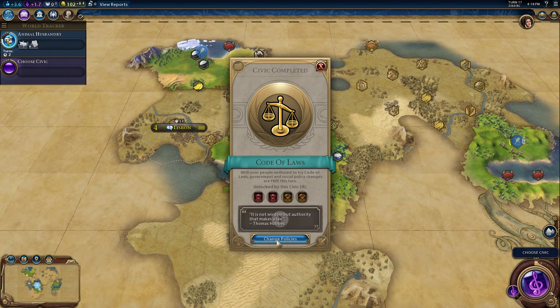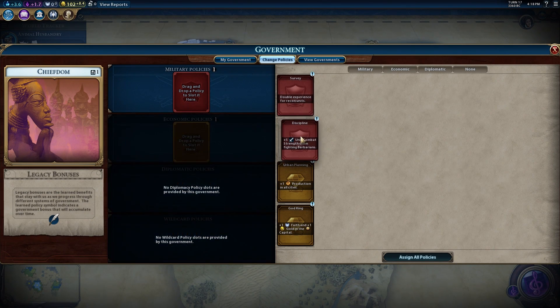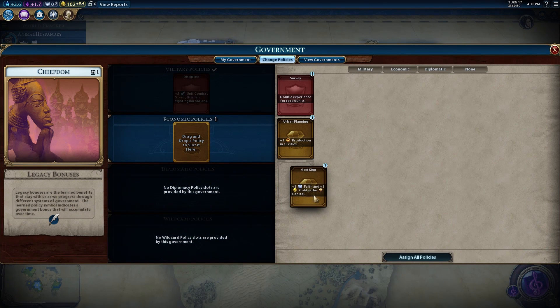Here's the civics system - you can change some policies now. By end game you have like a million of these cards you can slot in and out, and different governments give you way more card slots. You can also unlock card slots with great people - great merchants give you additional slots. I find the 'combat while fighting barbs' card pretty helpful early on. The fighting barbs was my high school mascot, actually.